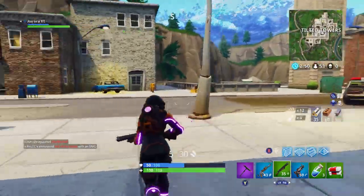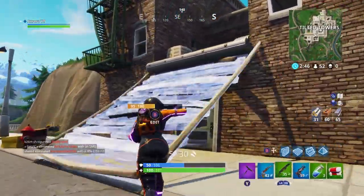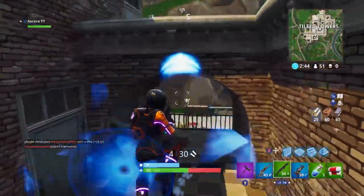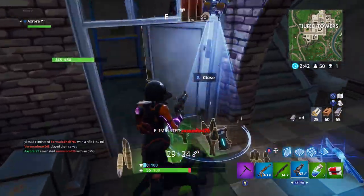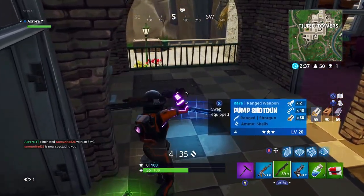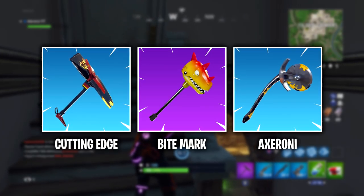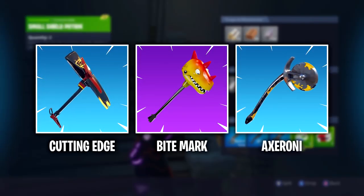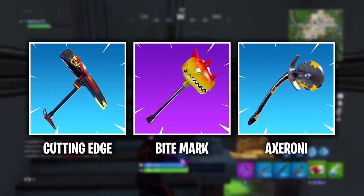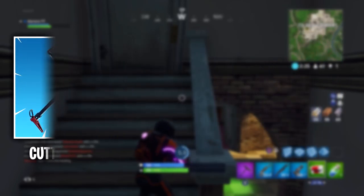We're going to start with the pickaxes, work through the gliders and back blings, and then finally the outfits. There are three pickaxes coming to the game: the Cutting Edge pickaxe, the Bite Mark pickaxe, and the Axaroni pickaxe — depending on how you want to pronounce it.